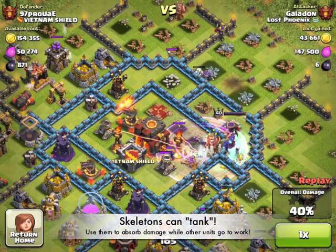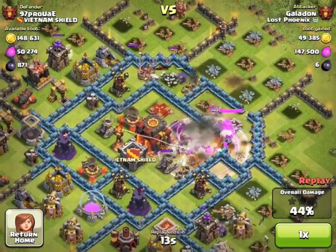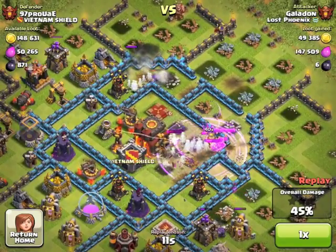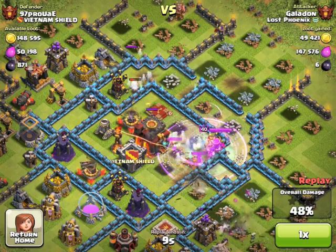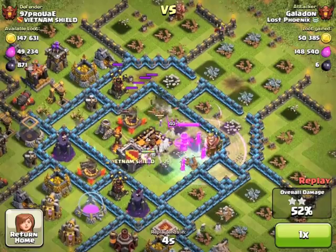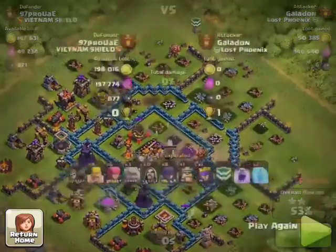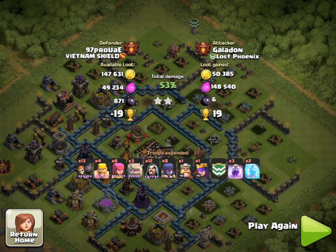That leads us to our last tip: skeletons can take some serious damage. As you can see here, they're going to end up tanking for the Queen, absorbing all of that Inferno power, as the Queen just sits there and destroys the Town Hall. She's inside a well-placed rage spell within range of the Town Hall. There goes 50% and the Town Hall at the same time, wrapping up the first attack. It looks easy when it all comes together, but any one of those things going wrong can change the outcome for sure.